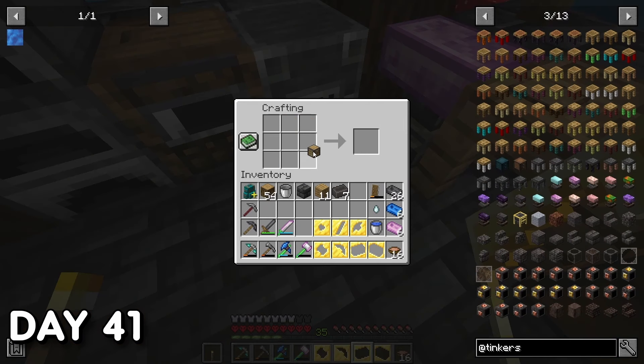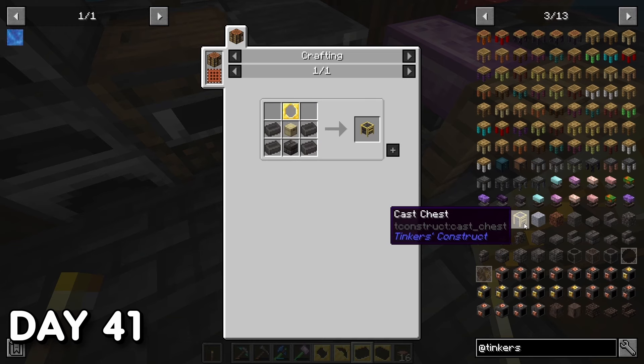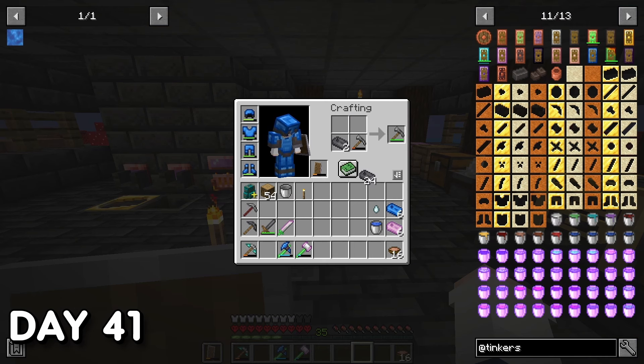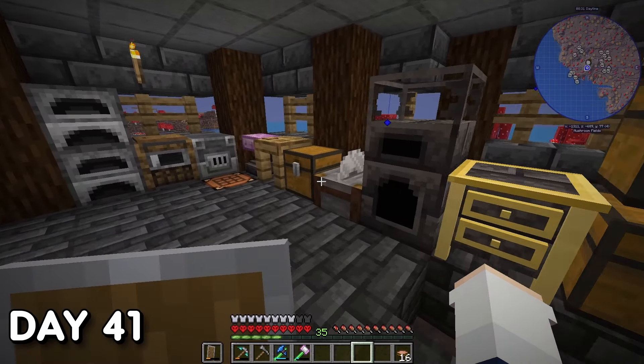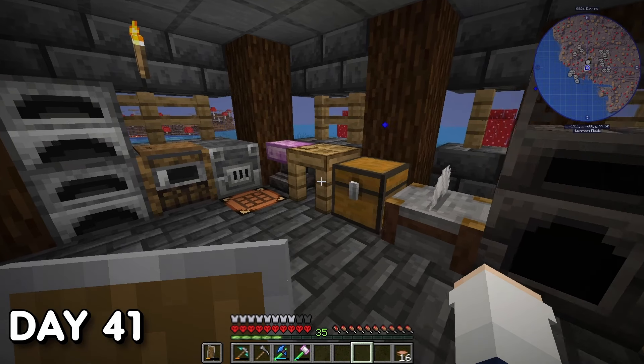Day 41. I finally went to craft my cast chest, but apparently I couldn't distinguish the difference between Deepslate Bricks and Seared Bricks — I don't know why I didn't just read the block I grabbed. I also remembered that back on day 25 I upgraded my iron pickaxe to diamond material, which meant I now needed diamond repair kits. Nothing was working to repair it; I could have just made another iron pick and upgraded it to diamond, but that wouldn't work either as I had already done some tinkering with my current one.